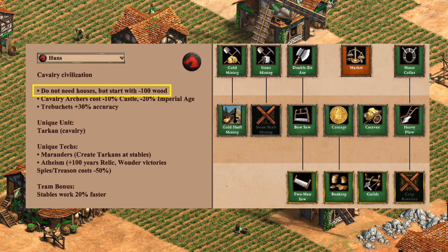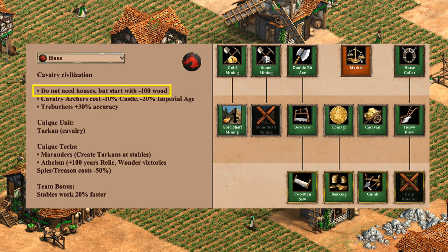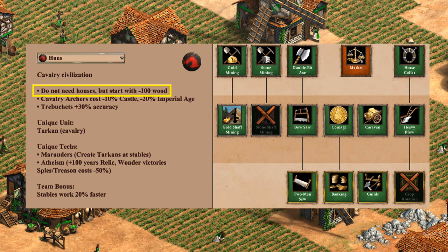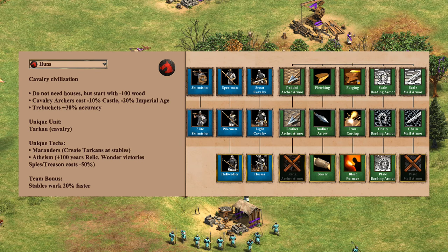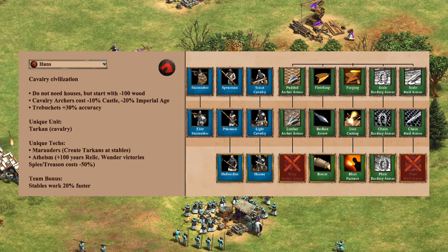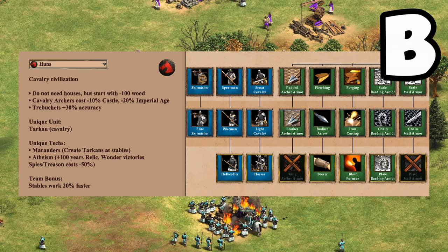For their economy, Huns have a good variety of techs with Crop Rotation and Stone Shaft Mining being the only things missing — not the most important techs. Between their free houses and cavalry archer discount, Huns end up with a fairly strong economy — an A-minus. For trash units — skirmishers, halberdiers, and hussars — Huns are missing a couple of late-game armor techs but otherwise have decent variety. They're not a great trash unit civ but not bad either — a solid B.